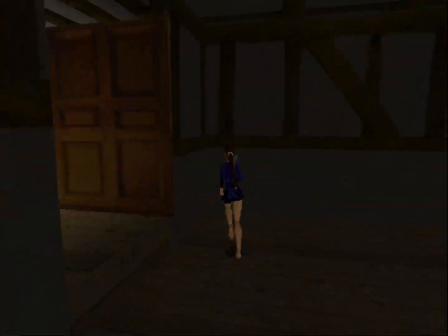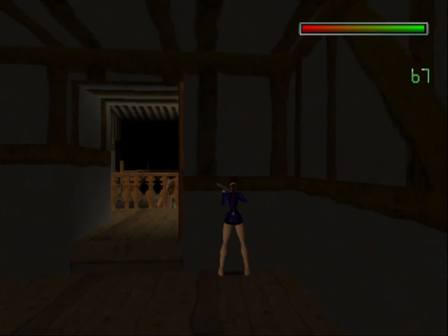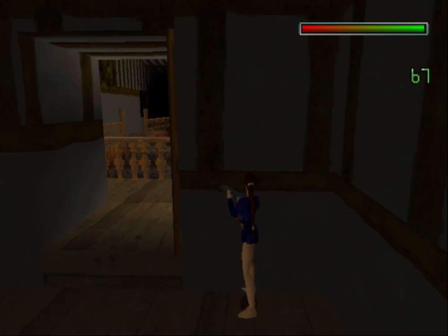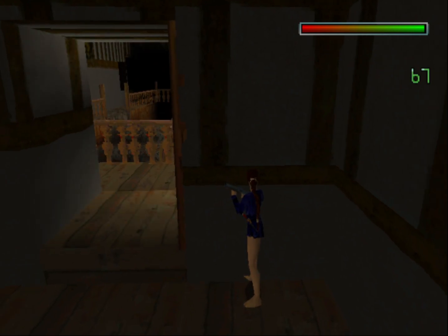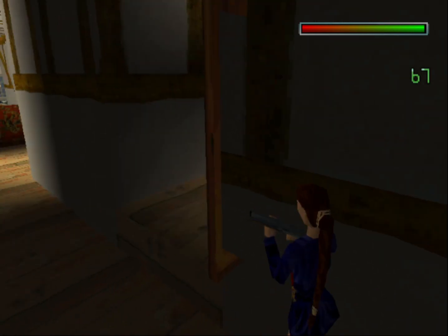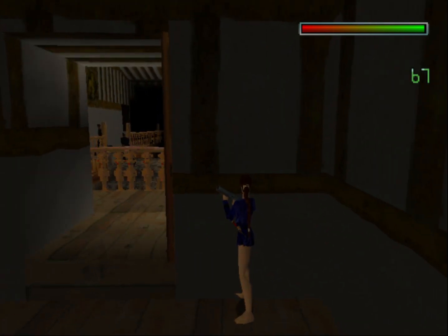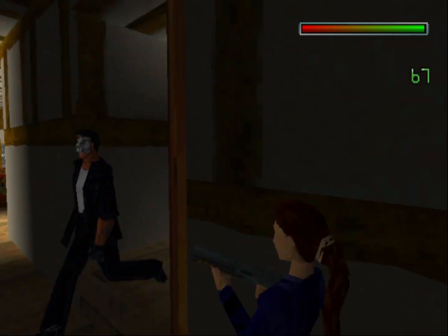You can wait here and let the gunman and other enemies come up into the bedroom, and then just as they turn around the corner, give them a face full of shotgun shells. There are two gunmen coming here — they're going to take some damage. Step into my bedroom.